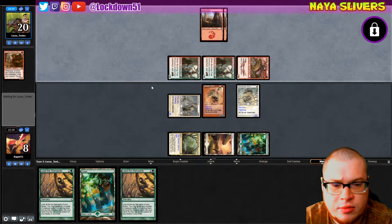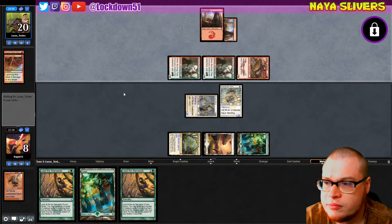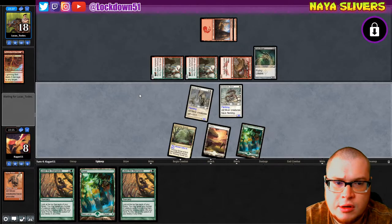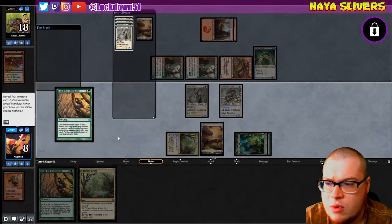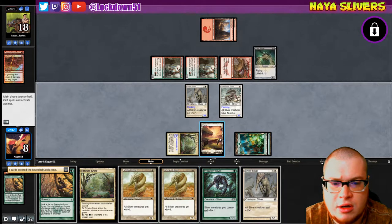They might have three-drops they can't play. There's the Lightning Bolt. And Vault Scourge - okay, that's going to become a problem. Let's Lead the Stampede right now. I'm playing the Forest because I want to hold up mana. We'll maximize and hold up the Plains. We get a couple Plated - this is a good Lead the Stampede.